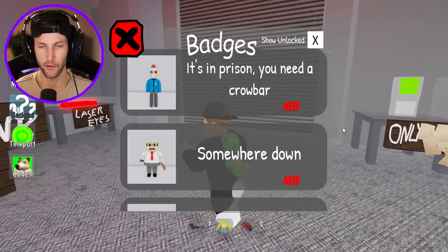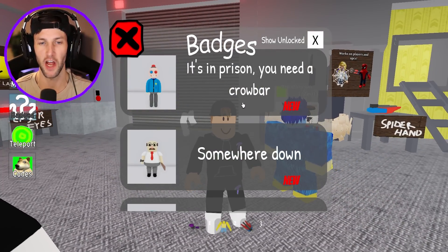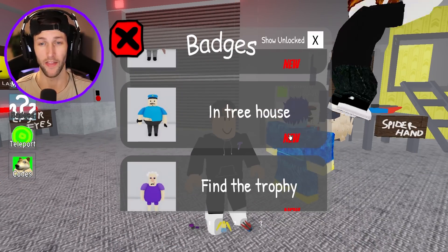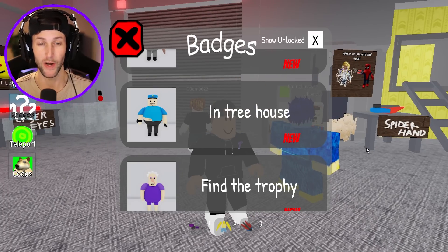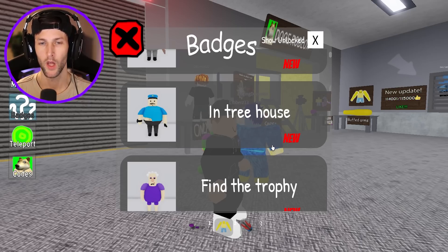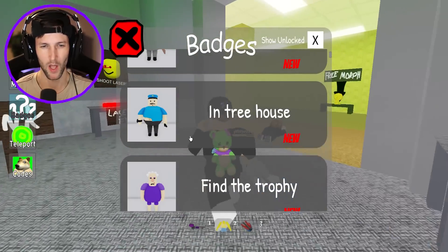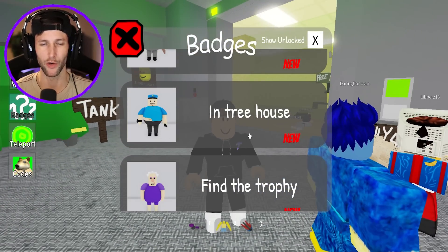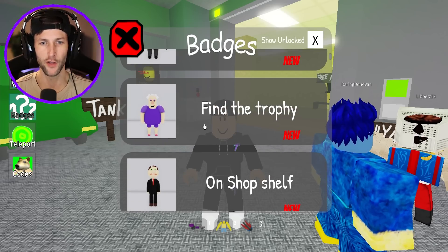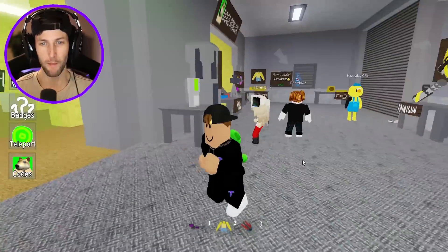Okay guys, I gotta stop wasting time here. I'm excited! It says in the prison you need a crowbar to unlock Siren Cop. For Mr. Pickle, somewhere down. That one's gonna be really hard. In a tree house — that's where Barry's at. Find the trophy for Grumpy Gran, and on a shop shelf for Mr. Funny.